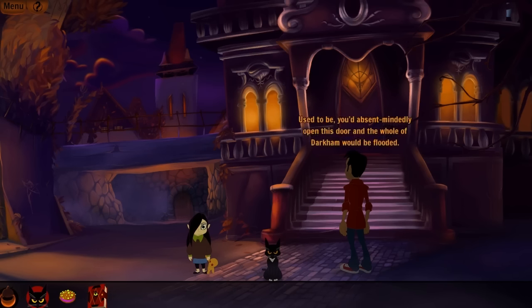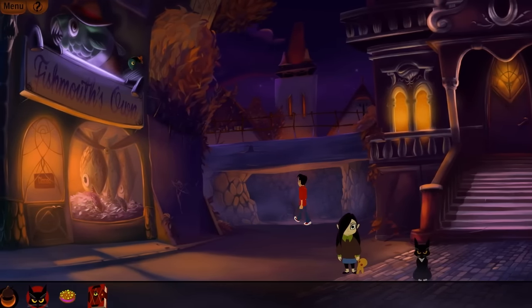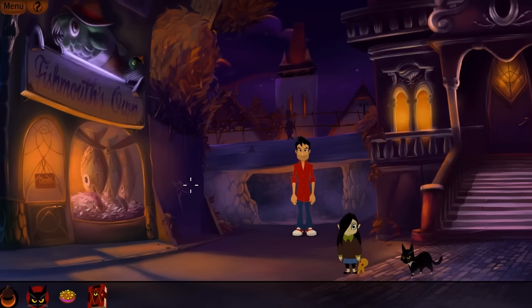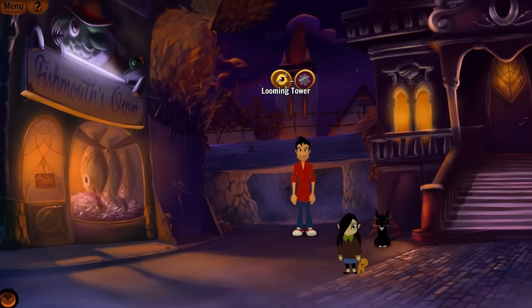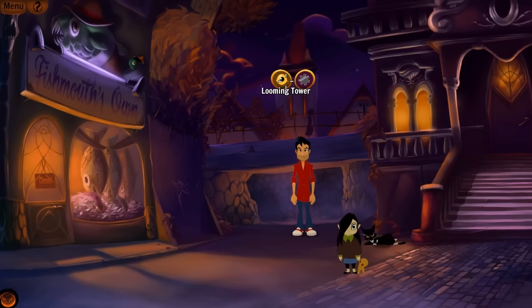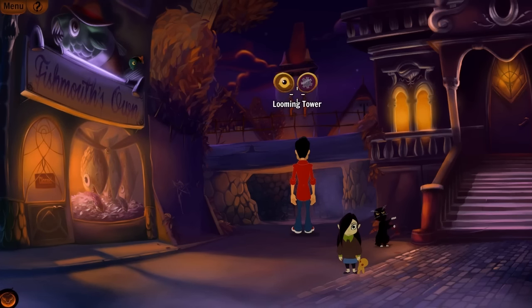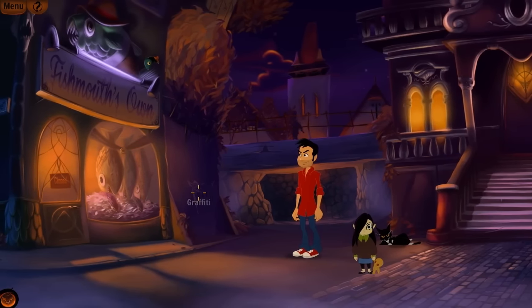What about this archway? 'Used to be you'd absentmindedly open this door, and the whole of Darkum would be flooded.' Why is there even a door there, then? We could walk up to it — and into the distance. Back then, door. Now, wall. Basically saying we are not opening that door. Also, you saw the screen scroll there, and it didn't have framerate issues — it will do at some point, though. There are a few more things we can look at, like this looming tower of ominousness. Because this is a point-and-click adventure game, I need to look at everything, try and use everything, and use everything on everything. Also, there was a person walking in the background there — there's also a dog sometimes. 'That ominous tower belongs to the local waterworks.' Well, let's obviously go to that ominous tower. 'No thanks. I'll stick around for now.' Fair enough — it isn't one of the places you can go to in the actual game.